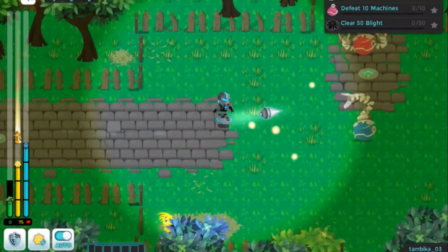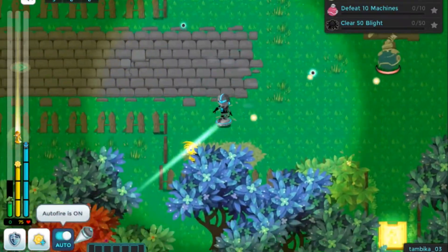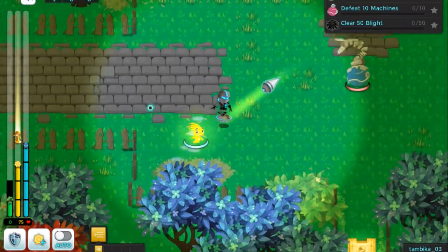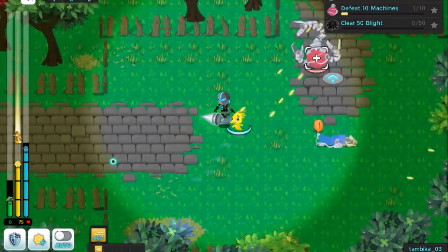Glide near machines to automatically shoot small bursts of light at them. Press the auto button to turn auto fire on and off. When auto fire is off, use your left click or space bar to fire at nearby machines.